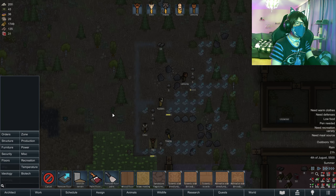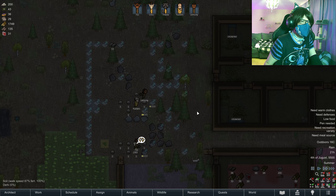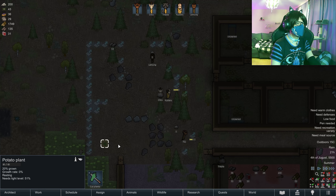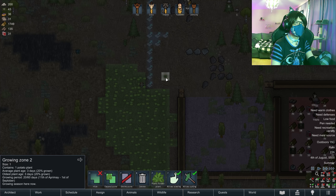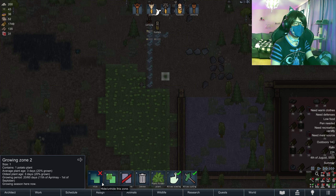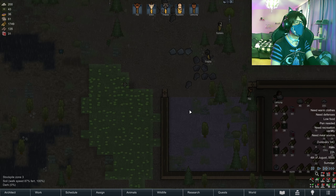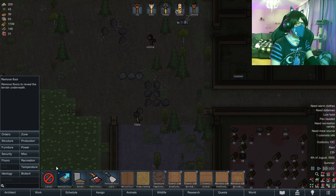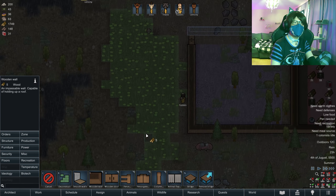Looks good. Remove all that floor. What the heck is a potato plant doing here? Yeah, I don't think so. We can remove that. Structure, wooden wall. Let's finish this up.